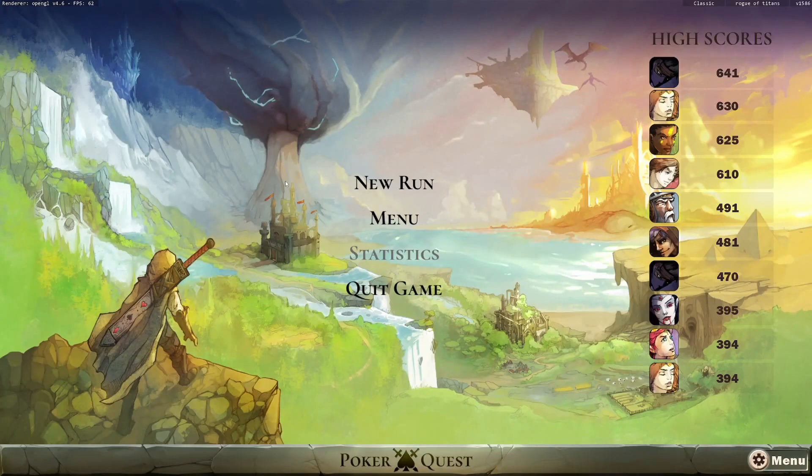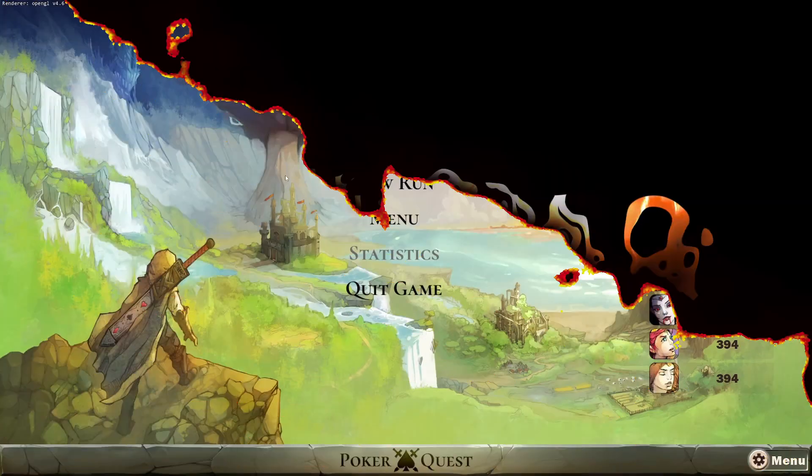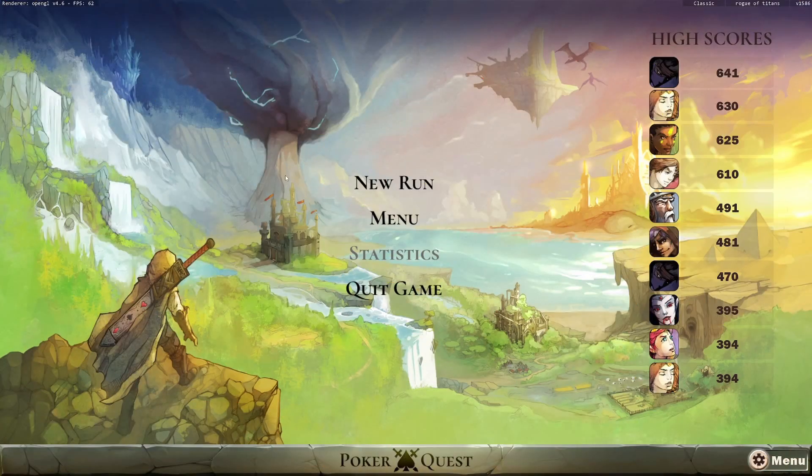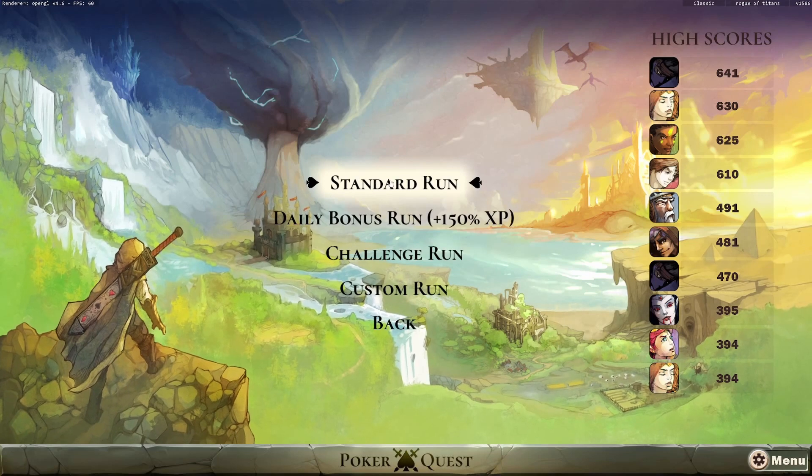Hello guys, and welcome back to Booker Quill. I thought I would have unlocked the Assassin by now, or whatever his name was. But a couple of things happened in real life, like they always do, and now I have run out of content. But at least we have a lot of characters to play with, and we will figure out which one we're going to play with when we make a new run here.